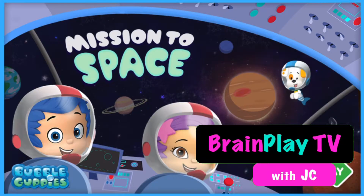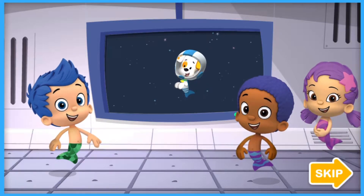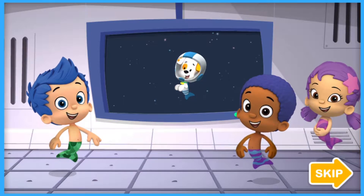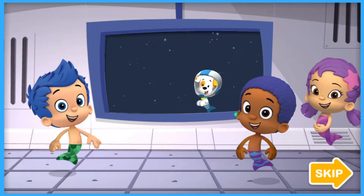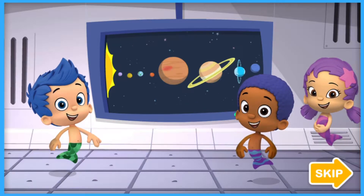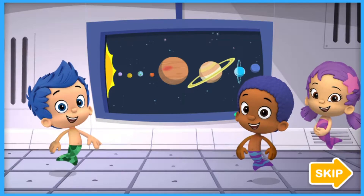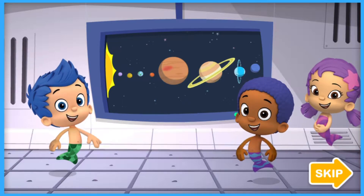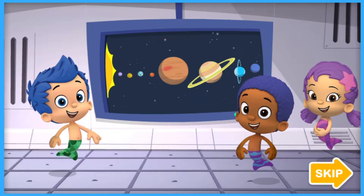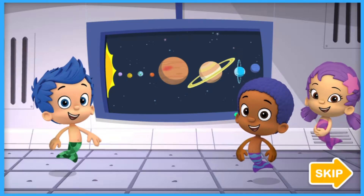Bubble Guppies, mission to space. Tap play to start. Greetings, astronaut crew. We've got a stellar mission today. Bubble Puppy was playing fetch and ran off to outer space. He's on one of the eight planets in the solar system. The Bubble Guppies and you need to be a fantastic astronaut crew to find the planet he's on and bring him back to Earth. Will you help the crew with their special astronaut jobs so they can blast off into outer space and find Bubble Puppy?